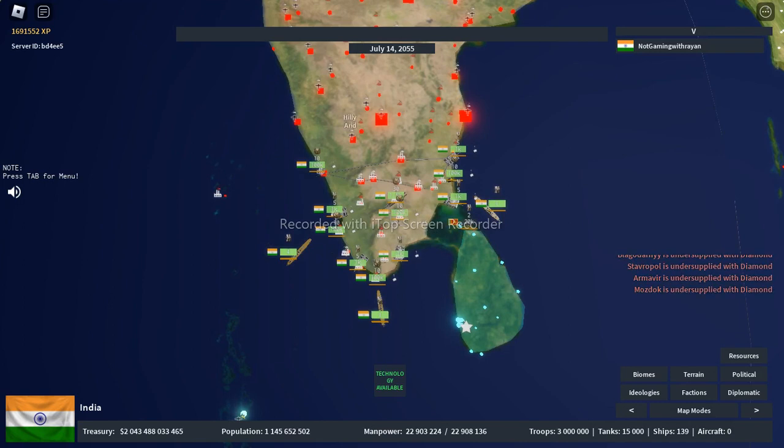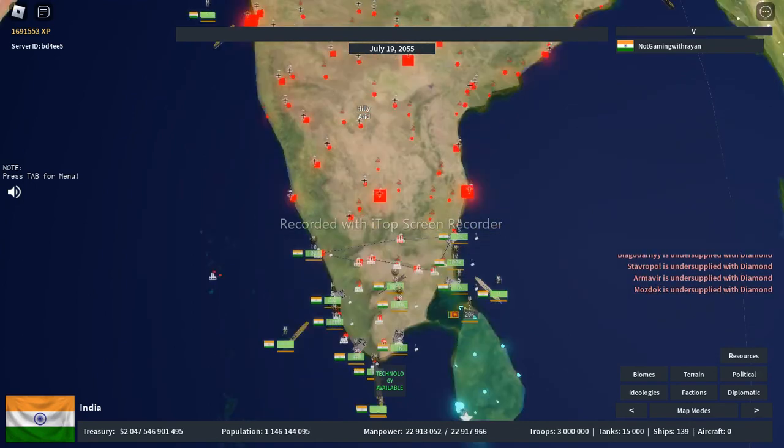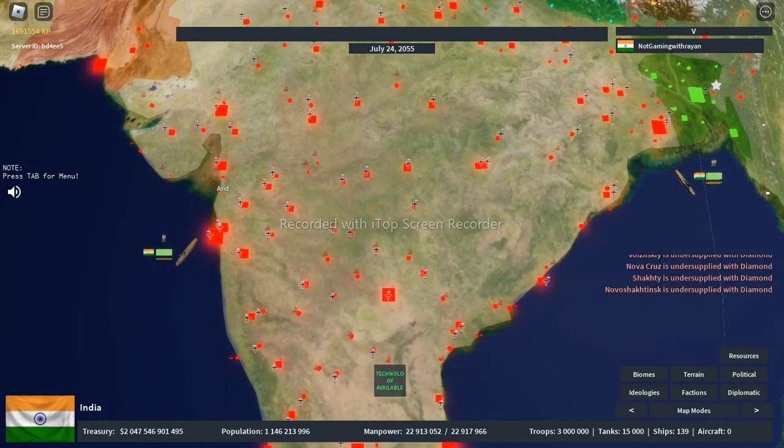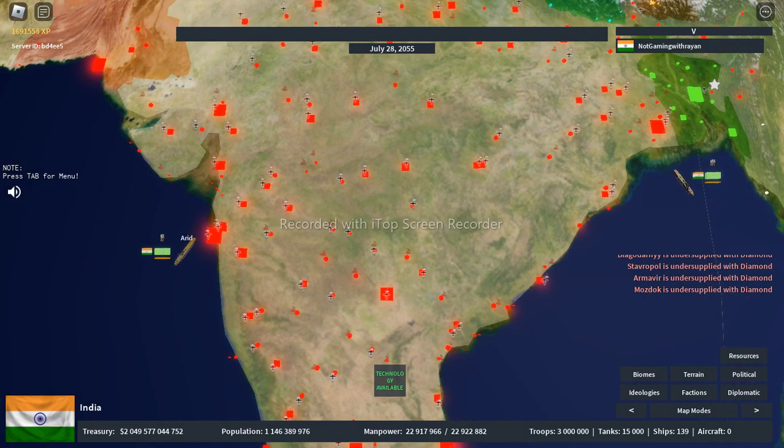We have three carrier strike groups here, 5,500 tanks, and 500,000 infantry. We also have two more strike groups near Mumbai and Chennai — actually, near Kolkata.